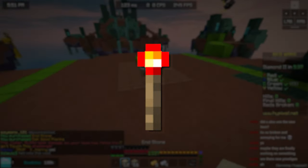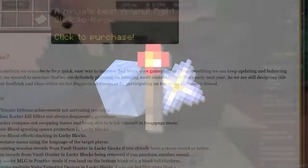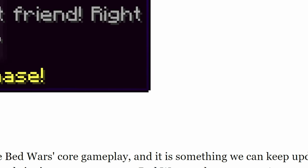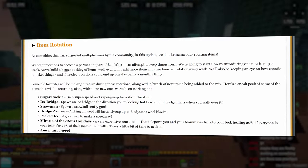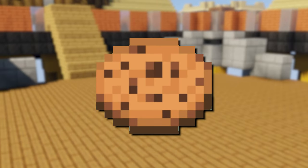Every single week you can find a different item under the new rotational tab in the shop. Balancing is actively happening as we experience this new change, and the admins are considering maybe changing it to a monthly rotation instead of a weekly one. So far we know of six rotational items, starting with the sugar cookie.